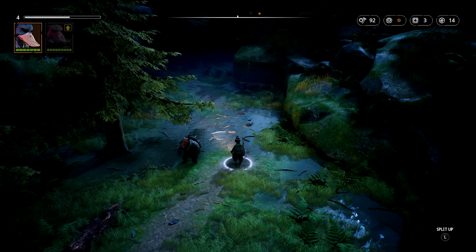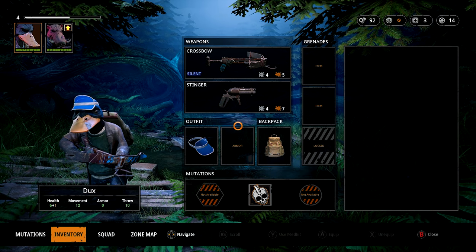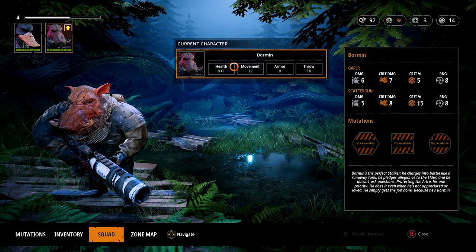We're instantly in the Ark. The pig - Foreman, that's his name - has got a level up, health plus one, because we put a mutation on him.